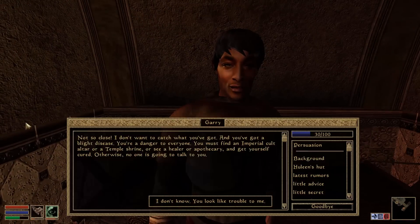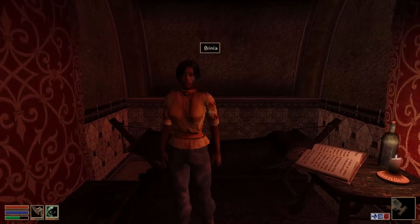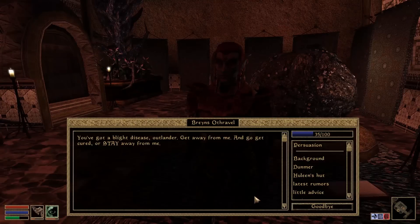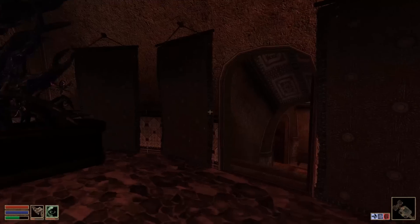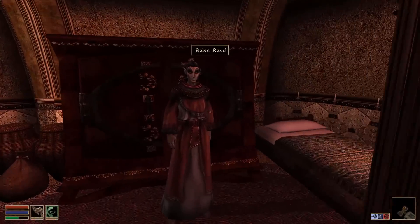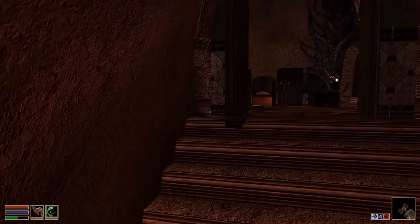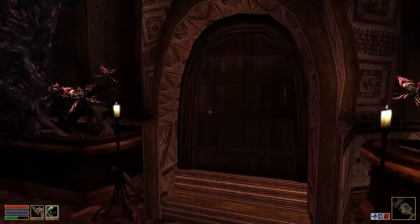That's Gary! Hello Gary. 'You've got a blood disease — you're a danger to everyone. You must find an Imperial Cult altar or a Temple shrine, see a healer or apothecary and get yourself cured. Otherwise no one is going to talk to you.' Well, we are at a shrine now, so you'd think there'd be a healer around here. Are any of you a healer? Damn it — we're going to have to go get it cured because I want to check this place out. I don't think we have anything to cure it without going to a shrine.